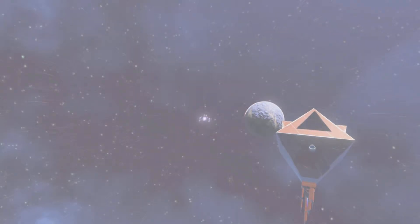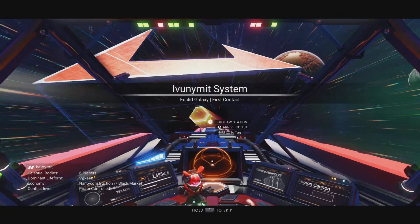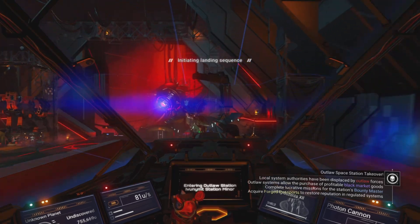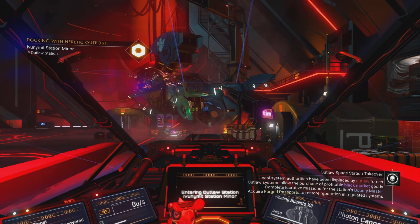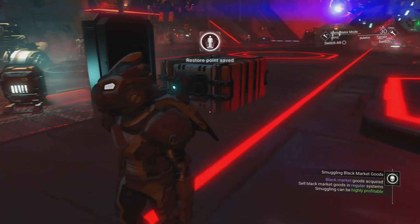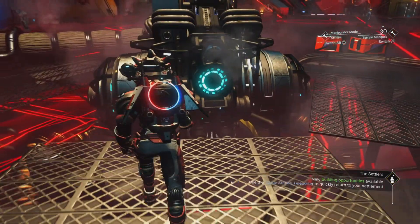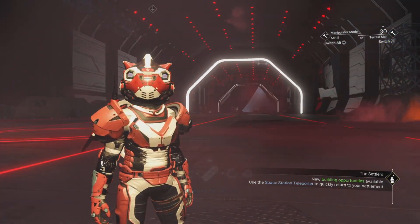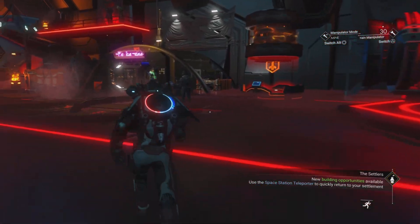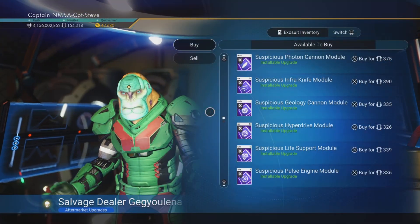These pirate-controlled systems have a fairly different station setup. Flying in, you're going to see the outlaw station — it almost looks like an abandoned station, but it's got an array of cannons at the front and a sort of weird marketplace on the lower deck, with nothing up on the mezzanines, so everything's closer together. You'll find some new mission agents in here and a few other bits and bobs. There are NPCs you can talk to and learn dialogue, some pretty nice new particle effects, and some gnarly noises.